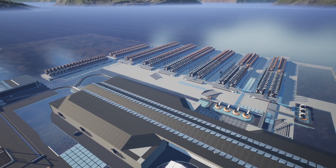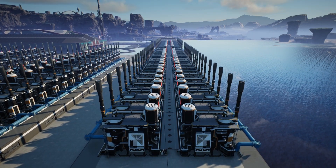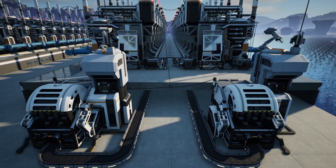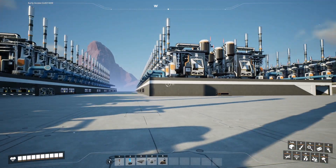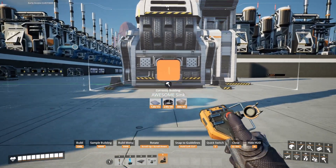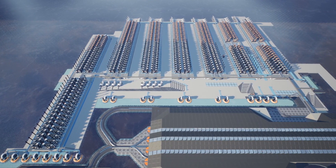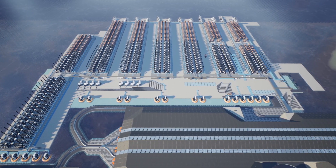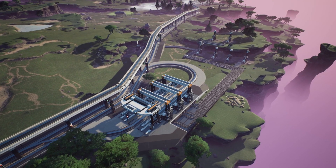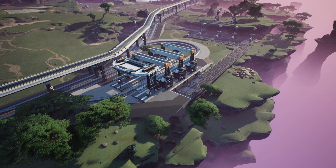Jumping ahead slightly — we've now got the eight iron lines ready, eight copper, and four caterium. I don't see the point in adding another four belts of caterium because we just don't have that much available at the moment. We've started adding the awesome sinks — both at the end of each line and for each of the splitters, so we need a total of eight awesome sinks. The water extractors have also been added. This is ready to go, we just need to make sure it's all connected to power and then bring the resources in.